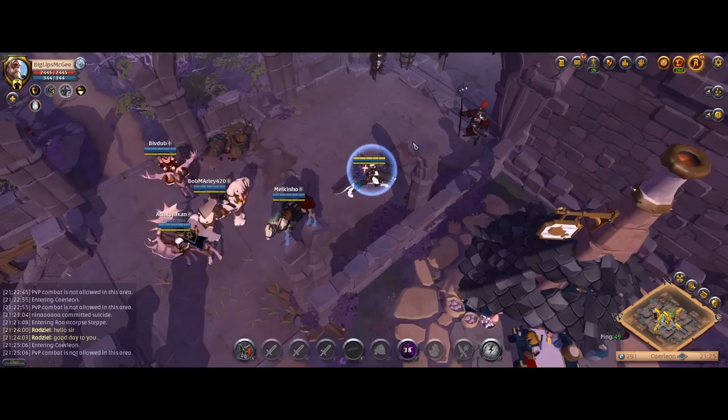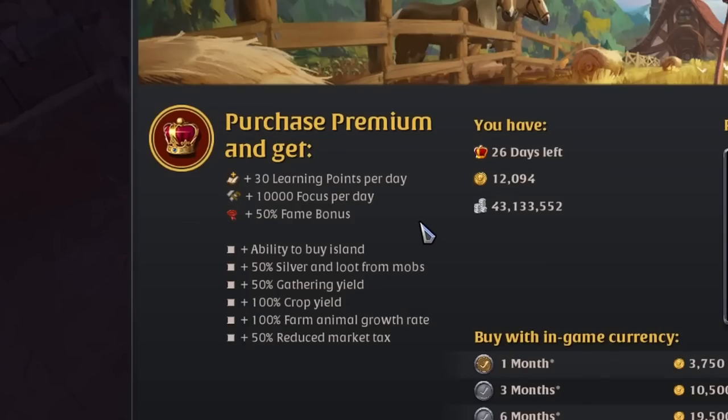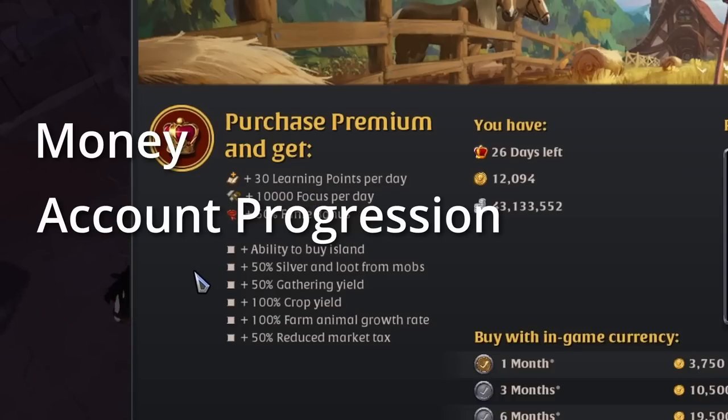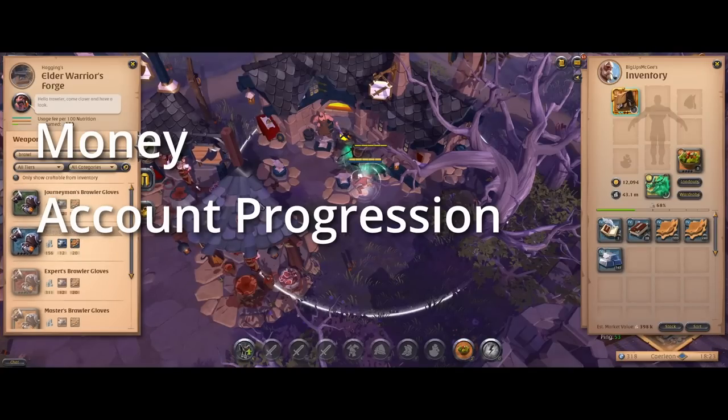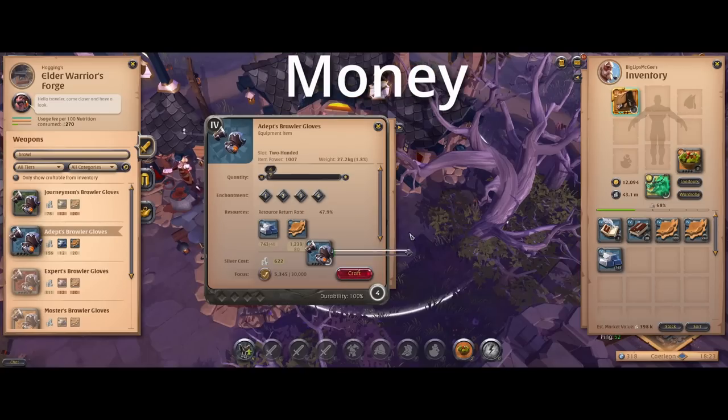Starting off, let's quickly take a look at what premium actually gets you. The benefits from premium can basically be split into two categories: money and account progression — stuff that increases the amount of money you make or increases your profits, and stuff that helps you progress your account faster.